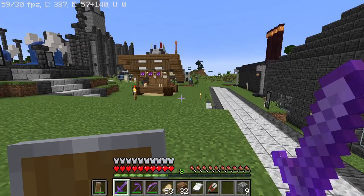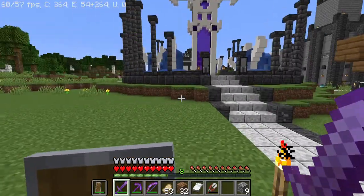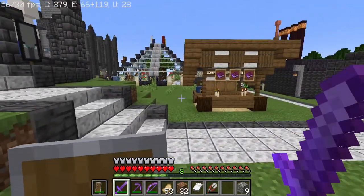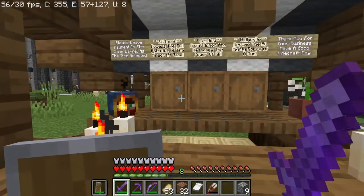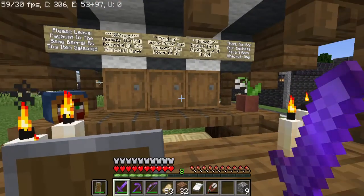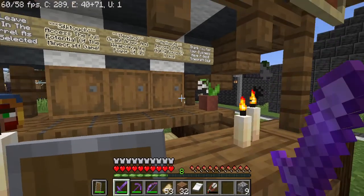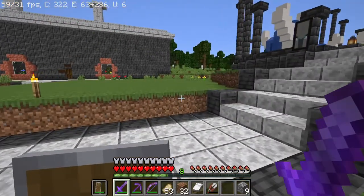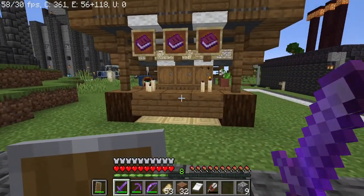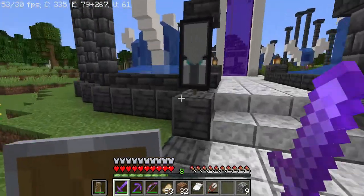As I've been walking around spawn, I noticed that more builds have been going up, such as this one right here. This is Rukuska's kiosk. He is selling Silk Touch for 10 diamond, Mending for 20 diamond, and Netherite Ingots for 30 diamond — which is really a fair price. Some of this stuff takes a lot of emerald and gold to make the items.